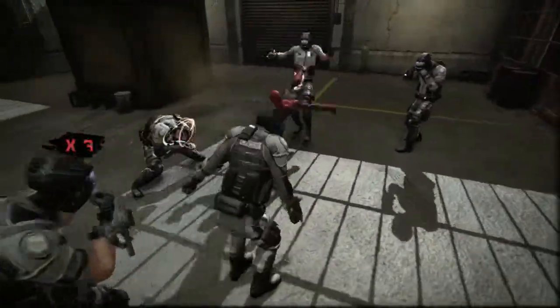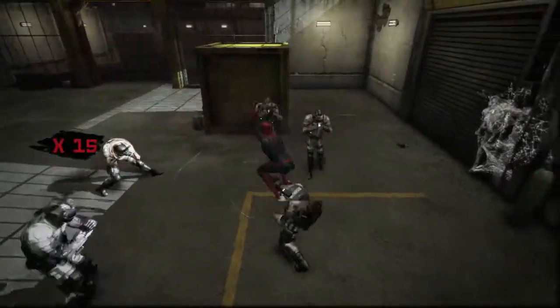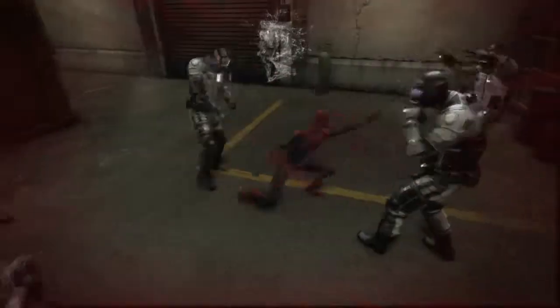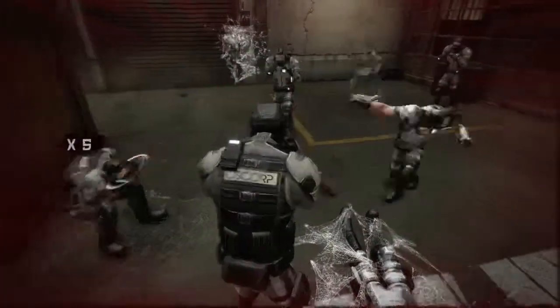Further I get into the combat, I actually start building up combo meters. As I begin getting enough hits on my enemies without getting interrupted, I get the ability to trigger what are called signature moves. I can blow numbers of them against the walls and actually stick them there. I can take guys and web them to the ground, whatever the situation may be. All sorts of cool ways to finish my enemies as I build up my combo meter higher and higher.